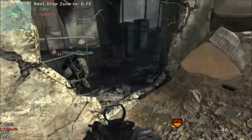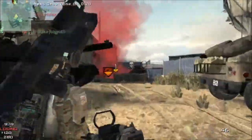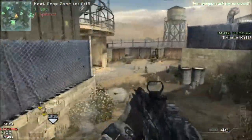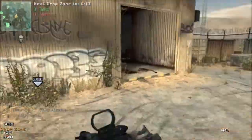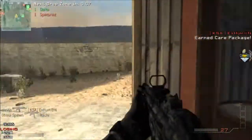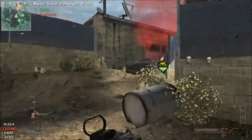Just call it in on where the Drop Zone is and you can pick up a bunch of kills there. You can see right there I pick up two easy kills with a Javelin and finish off by shooting a knife in a guy. This class has been working for me — I've been trying it out here and there.